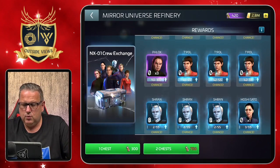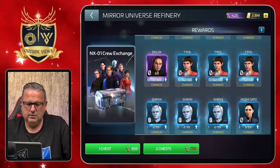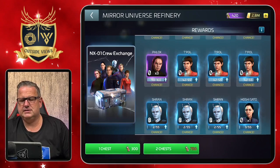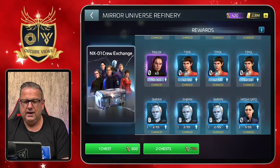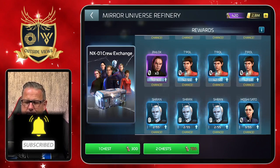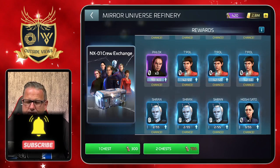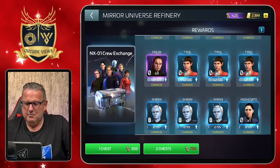There is the NX-01 Crew Exchange, and here you do find T'Pol. For one chest, you have a chance to get one, two, or three T'Pol shards per exchange. You can exchange one or two chests. This is a nice addition — it at least ties to the Mirror Universe, referencing the double episode with Archer fighting the Tholians and stealing the Defiant from another universe.